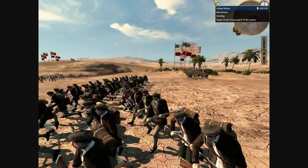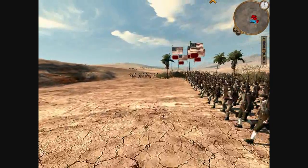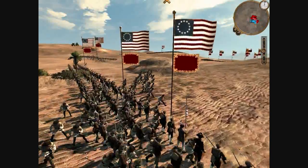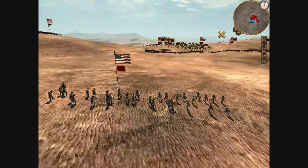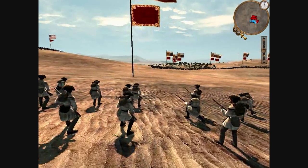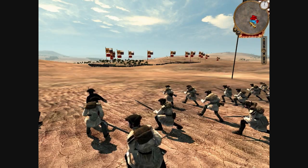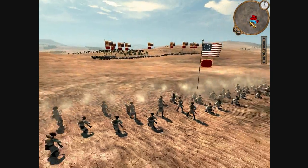Here I'm using minutemen, and I'm going to advance them forward. We both have a very ragtag bunch of troops — I'm using mainly minutemen, who are militia, and my opponent is using mainly Cossack infantry. I'm going to inch my guys up a little more, then open fire on him. He does not see this coming — he might expect it, but it's still a bit of a psychological blow.